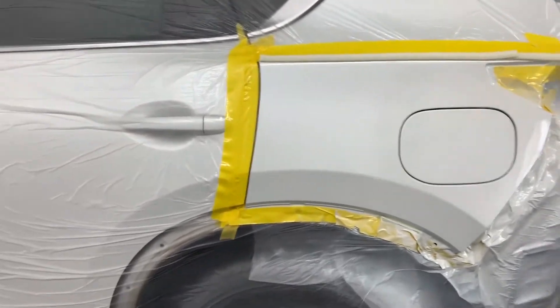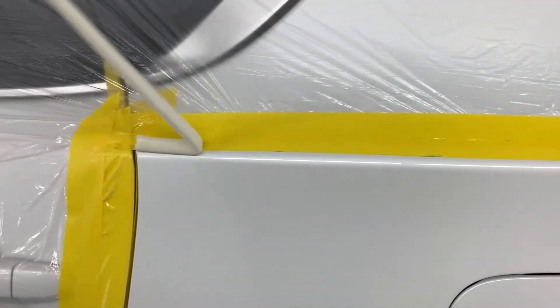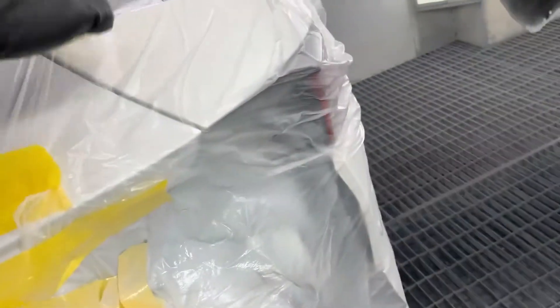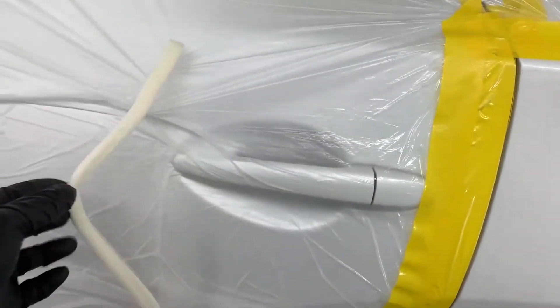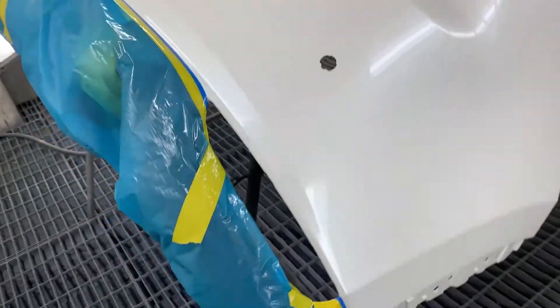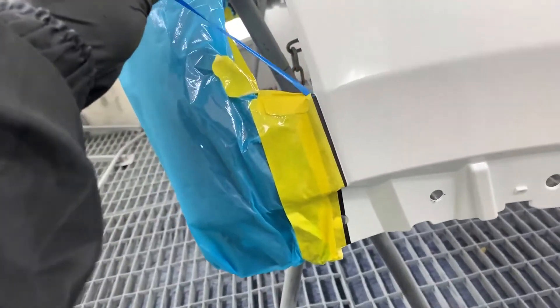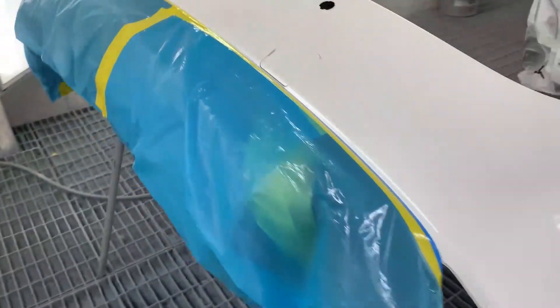The paint job is done. I'm gonna take off the foam tape and we'll see if we get a hard edge on it. If you notice, there is no hard edge on it. The reason I take off the foam tape before I bake is so it's easy to bake after it dries. On this side, maybe just a quick buff or hand polish and it's ready to go. There's also this bar — the ring bar that I painted — and if you notice there is a fine line tape, which also gives a good paint job without getting a hard edge.